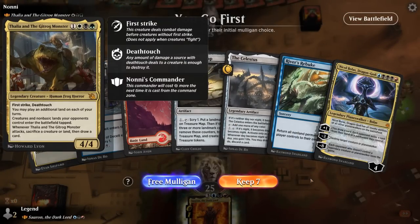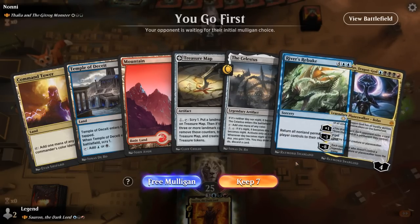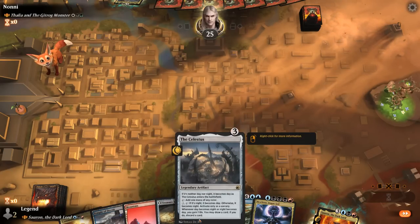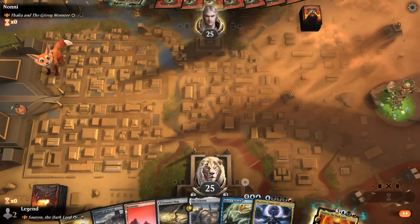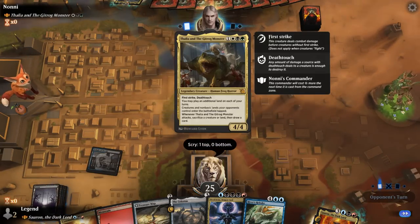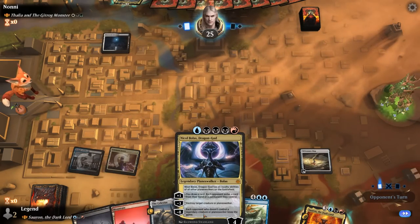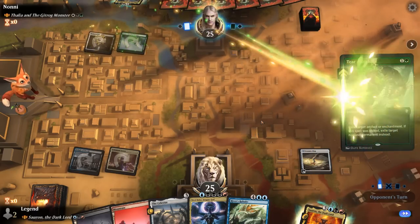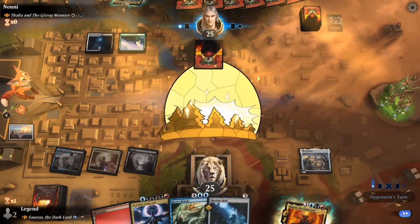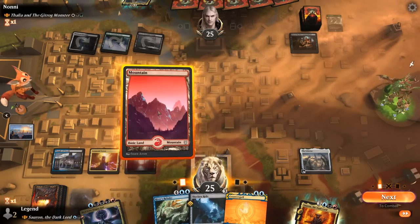We're on the play facing Thalia and the Gitrog Monster, so I want to make sure to hang on to my Mountain. Our hand is yeah pretty powerful if we can cast Rebuke and Nicol Bolas, and hopefully get to transform Treasure Map to help with that. Playing Map into Celestus is quite satisfying as we can immediately scry. We'll see how this goes — River's Rebuke always a nice reset button. I'll keep those basic lines, pretty good in this matchup where non-basics enter tapped. Prioritize playing Swamp since we need triple black for Nicol Bolas. Opponent has a Terrace Under on Treasure Map — they don't want us to have it. So play Celestus since we might end up kicking a Skyclave Relic, but yeah there's a Nicol Bolas incoming.